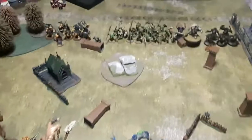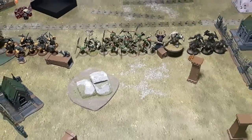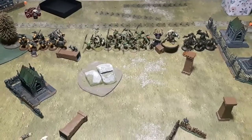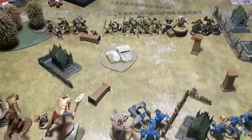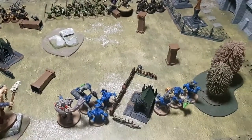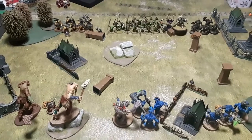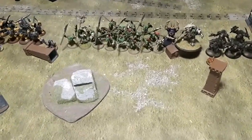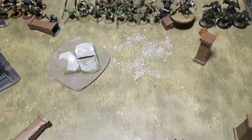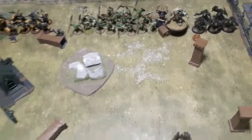At ten Waaagh points you get plus one to charge, plus one to run, plus one to casting, plus one to hit, plus one to wound — and then you can do the command ability which gives plus one attack across the whole army but costs all your Waaagh points. There's no range on any of the Waaagh bonuses either. He rolls just two, putting him on six.